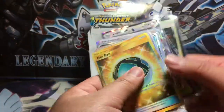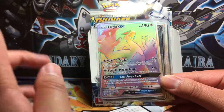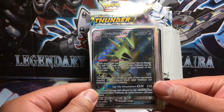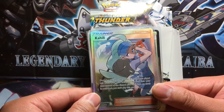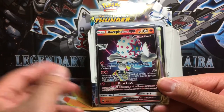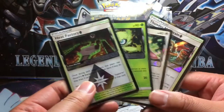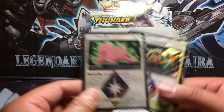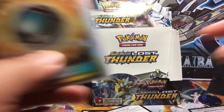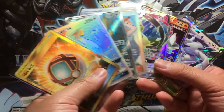So what did we get? Epicness! We got a secret rare Netting Ball, a hyper rare rainbow rare Lugia GX, a full art Tyranitar GX, a full art Kahili, Mimikyu GX, Blacephalon GX, and Lugia GX. For Prism Stars we got one of each: Heat Factory, Celebi Prism Star, Ditto, and Thunder Mountain. That's seven hits total, with four being absolutely epic. I was not expecting to get that many good pulls.